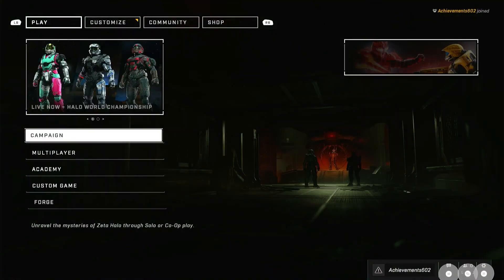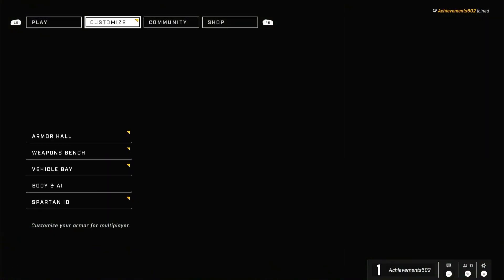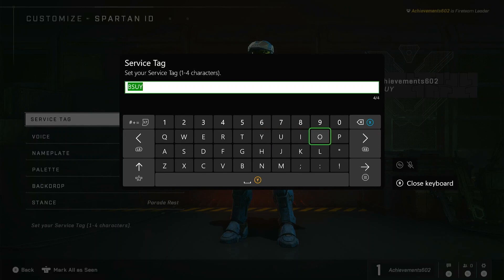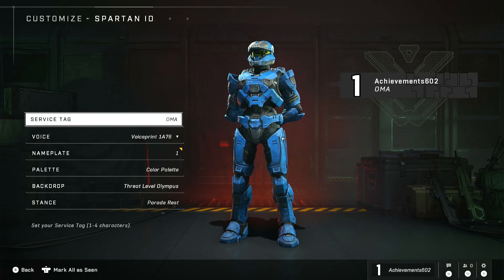So, once you connect and get to the title screen, press RB to go over to Customize, then go down to Spartan ID, the bottom option. Select Service Tag and enter anything 1 to 4 characters. I'm entering OMA for 1-Minute Achievements. When you're finished, press the Menu button and the achievement should unlock.